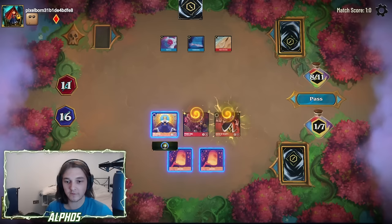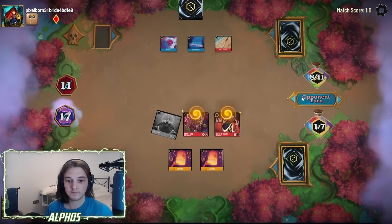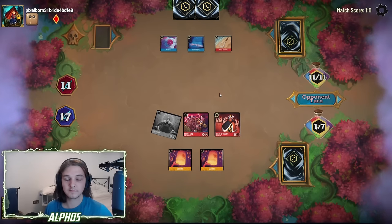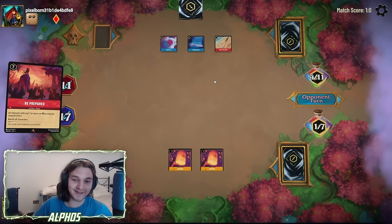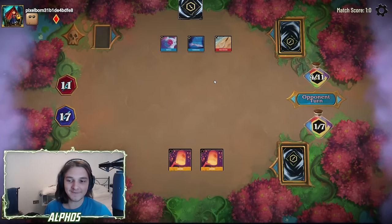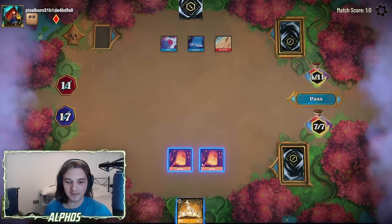Let's quest with Tinkerbell. Actually, we got Hades, so we don't even need to ink the Queen. Let's attack in, Be Prepared, then Lantern out the Queen. Fishbone Quill — that is a miss! Amazing news for us. We can play Prince Eric and Queen to threaten lethal. The fourth Be Prepared! Oh my god, how many can this dude get in one game? We get the Pongo for draw — just what we needed. Pay two to draw a card.